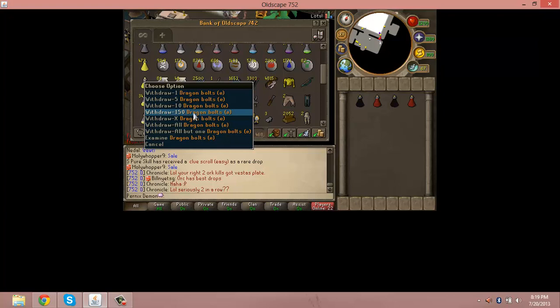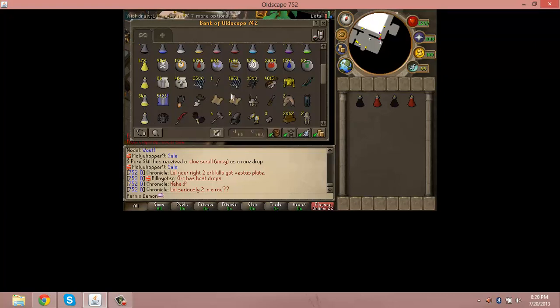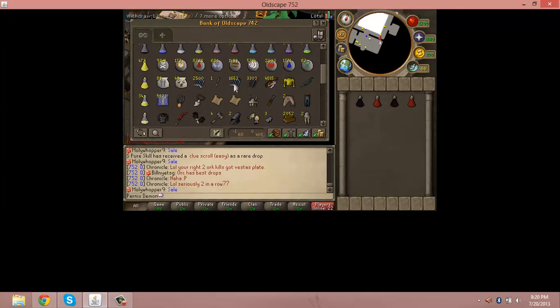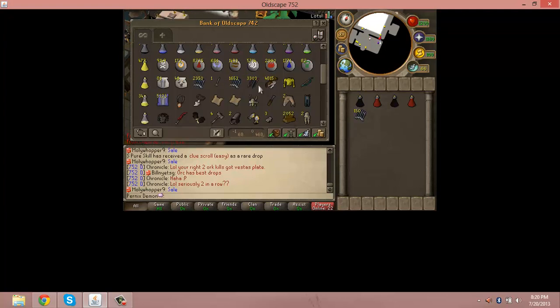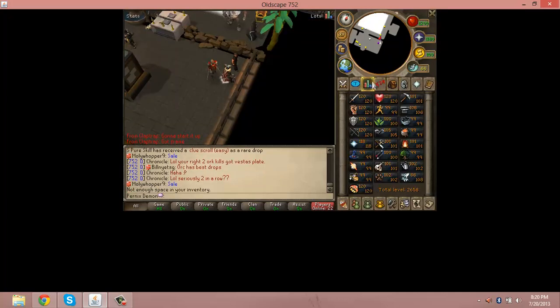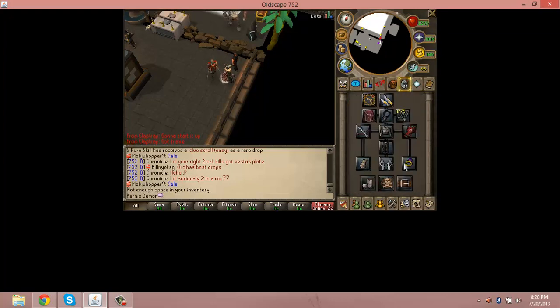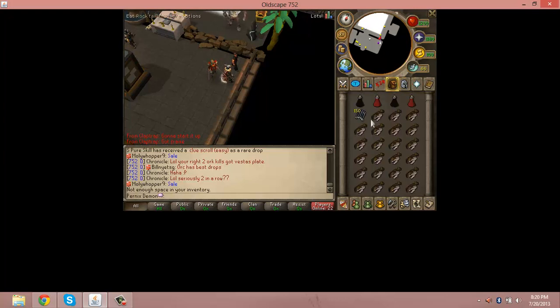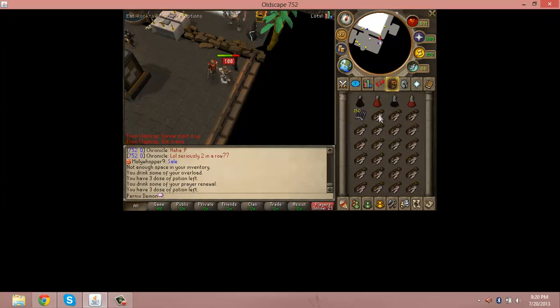You can also bring either around 500 Dragon Bolts or 500 Onyx Bolts for when Corp gets low HP, because ruby bolts aren't going to have any purpose then. So I recommend bringing Dragon Bolt E's, and food for when you're overloading and whatnot. This is kind of your gear. You can do this with Black D'hide and a Rune Crossbow too — it's just nicer to have the chaotic crossbow for better accuracy.